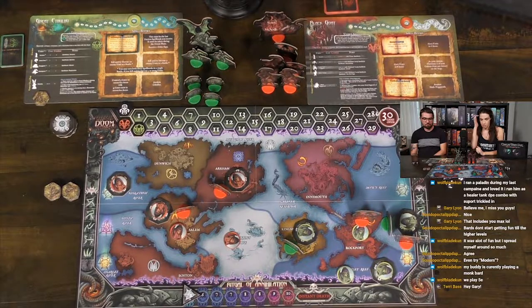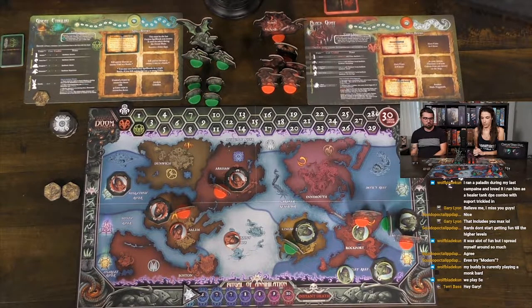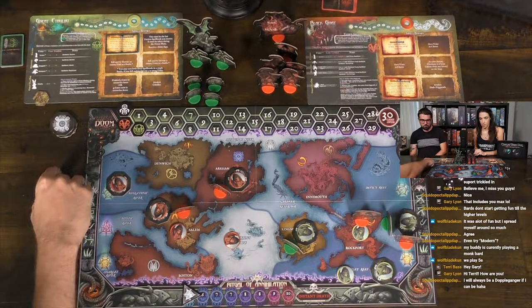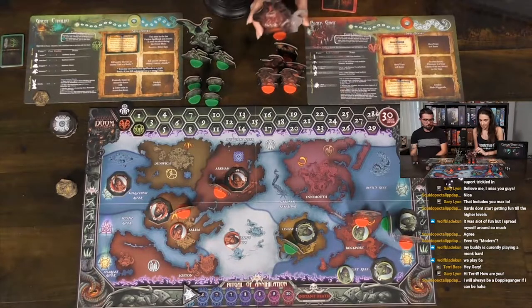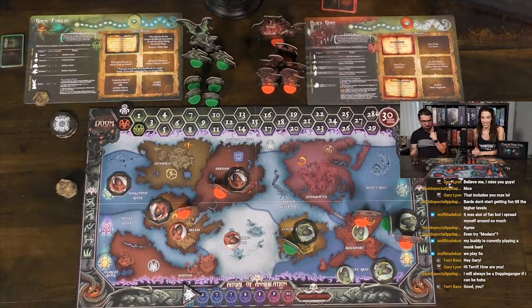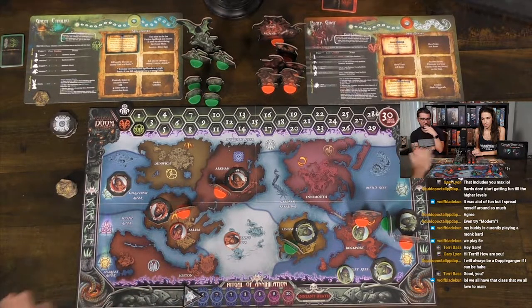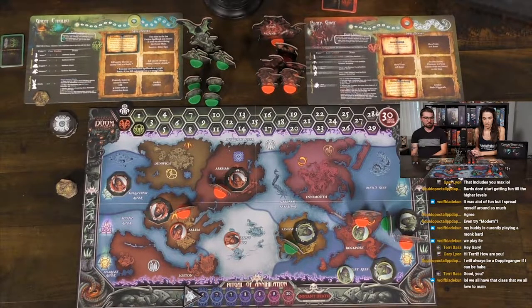Caleb decides whether to push the ritual again — doing so costs power and Callie is aggressively coming after him. You spend or pass — only two options. Caleb would need to spend six points to get three doom, or pass and use that power during actions. Both Callie and Caleb pass, moving on to the next action phase with Caleb going first.